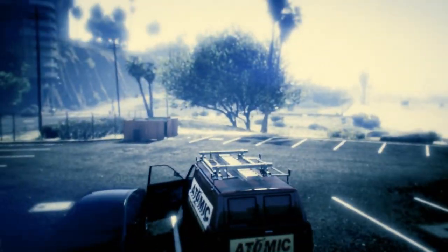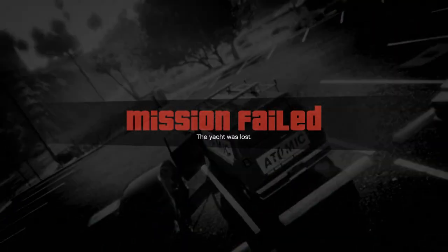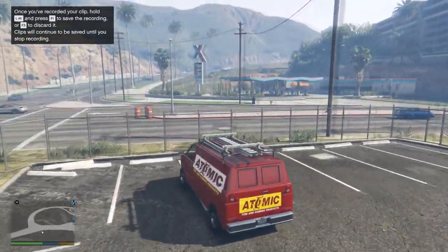If you are inside the van, exit the mission once it fails. If you want another body color for your van, just drive back to Michael's house and start the mission again.